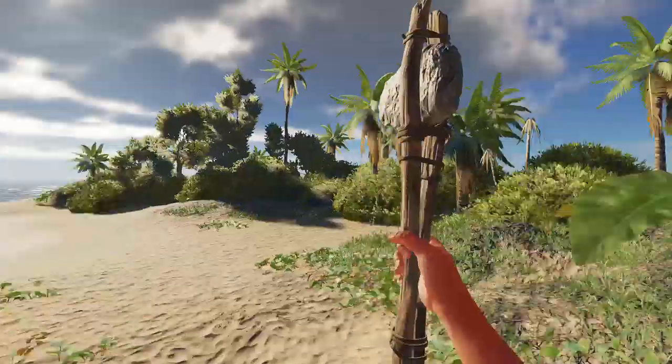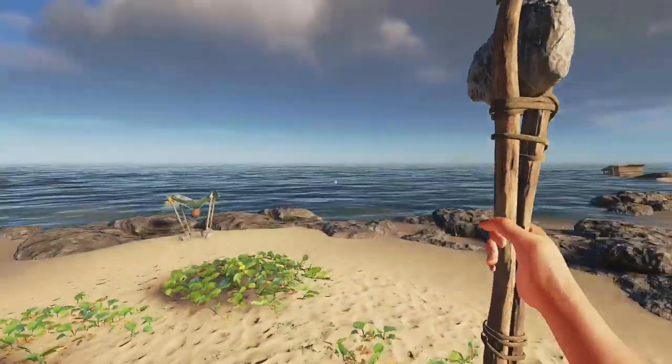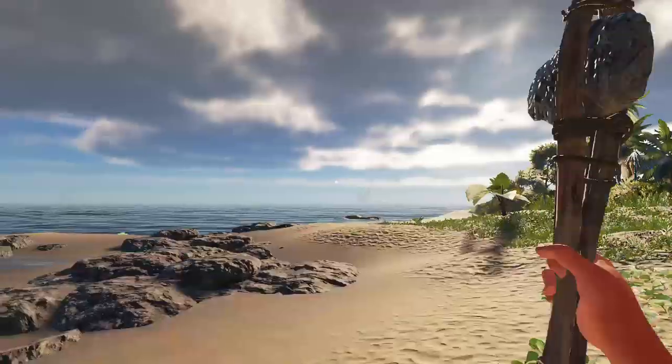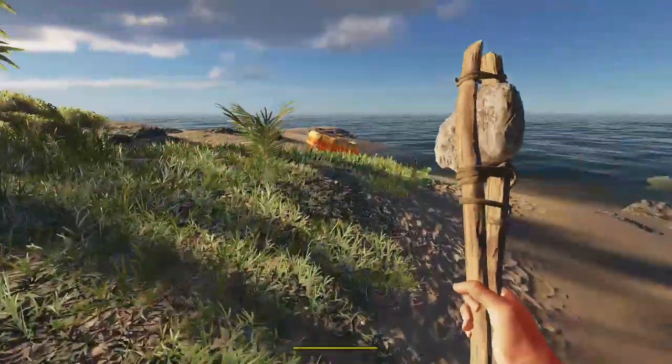Hit the coconuts again and it will give you some food as well. But don't go nuts on them, don't try to demolish them all because you will get sick. Once you've had your fill, you want to craft one of these bad boys — the water still. It's always good just to have one for when you do run out of coconuts.